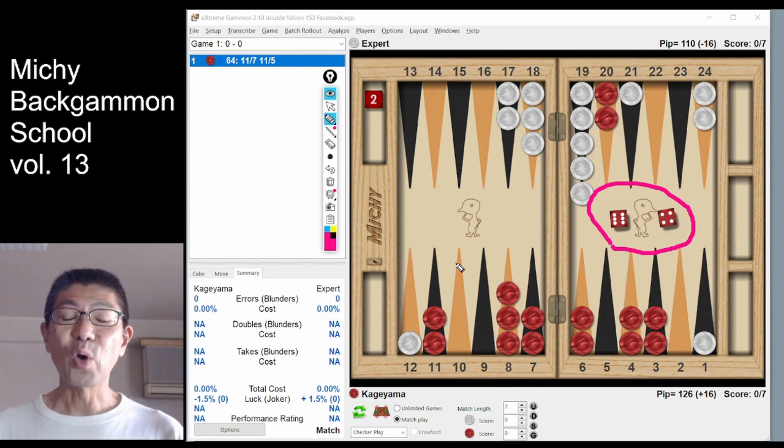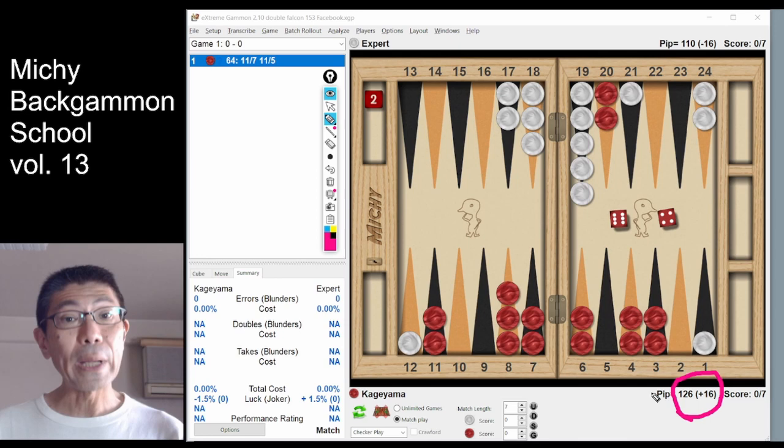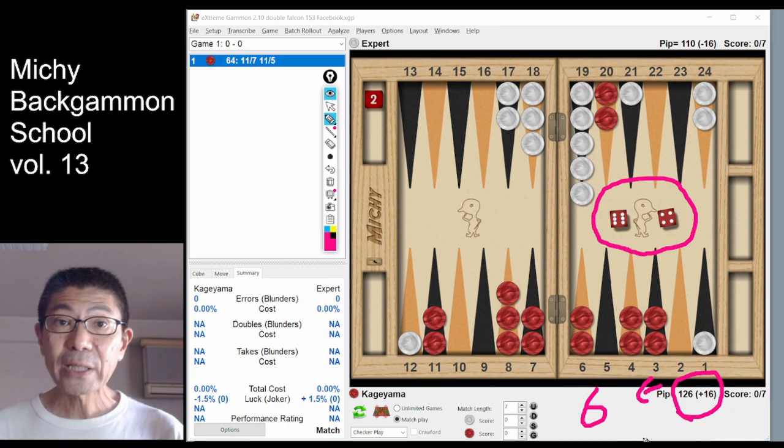Okay, let's get started. Step number 1: my thought process over the board. First of all, I checked the race. Red is behind by 16 pips before the roll. So even after the roll, red is still behind by 6 pips. That's why I automatically excluded leaving the anchor.